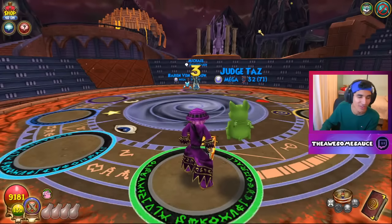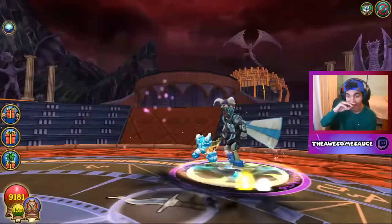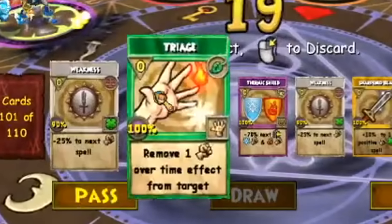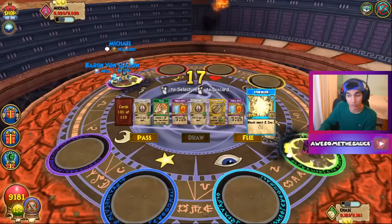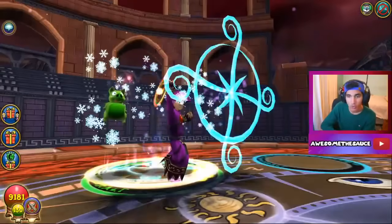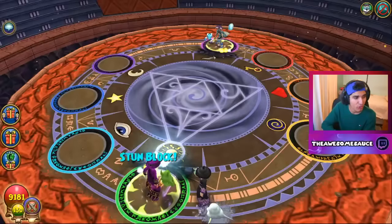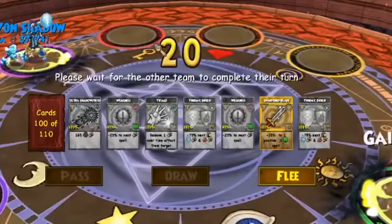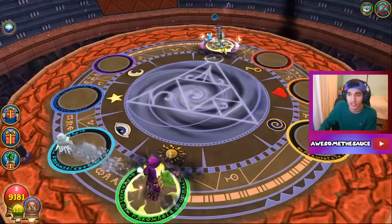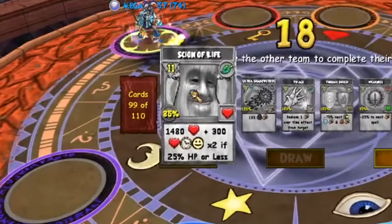I'm running that tank setup. You guys haven't seen the Life in so long — I like the setup a lot actually, it feels very new. If he goes for a lot of Overtimes it's not gonna work out for him because I have Triage. We're gonna stun block first, just get some pips up. Weakness — a lot of Ice versus Life, bro. It's always the two behemoths. I like this hand, I'm not even gonna discard, we just gotta start using things.